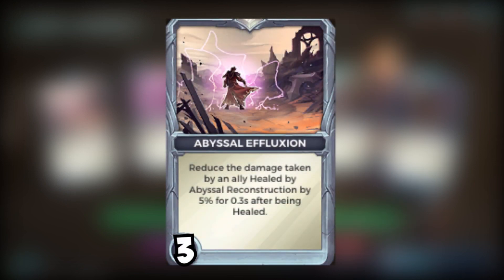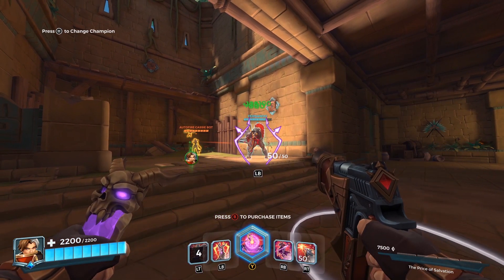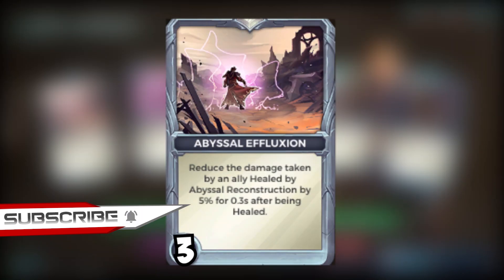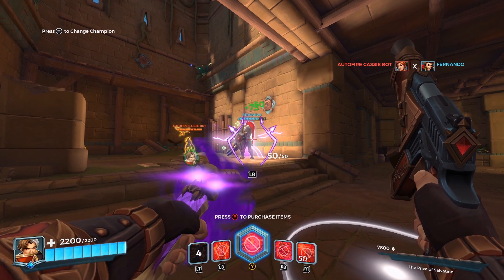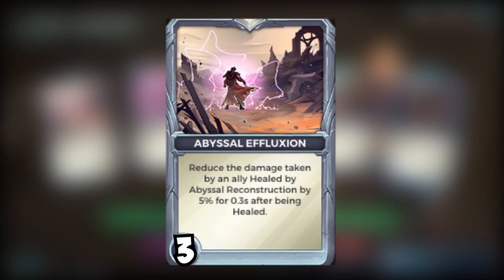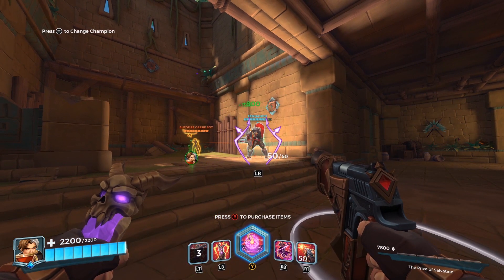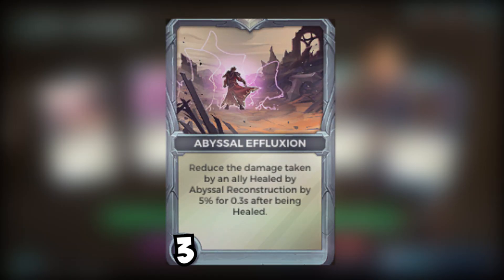For the first card we have Abyssal Effluxion: reduce the damage taken by an ally healed by Abyssal Reconstruction by 5% for 0.9 seconds after being healed. Basically, when you apply Abyssal Reconstruction onto one of your allies, it reduces the damage they're taking by 5% over that period. If you max out your Chronos with Corvus, that's a one- to two-second cooldown, meaning they're getting 5% reduced damage pretty much permanently over that heal time.